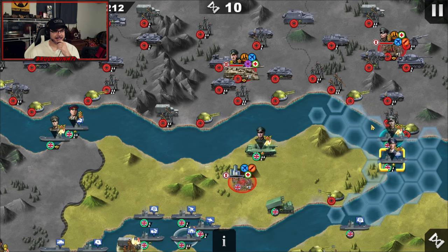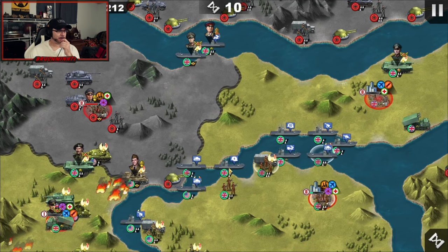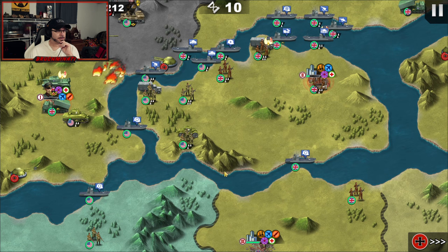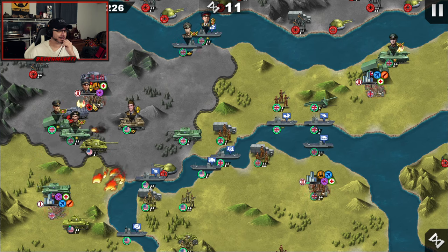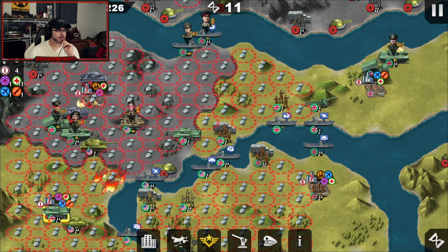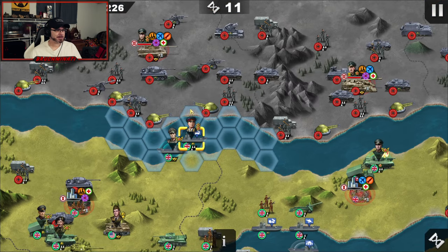Yeah, we're not going to get that clean landing, are we? And Zhukov is probably out of it, so no need in moving him anymore. Big hit right here. Nice. Easy work. Here I thought this was the weak team — they're actually putting it down.